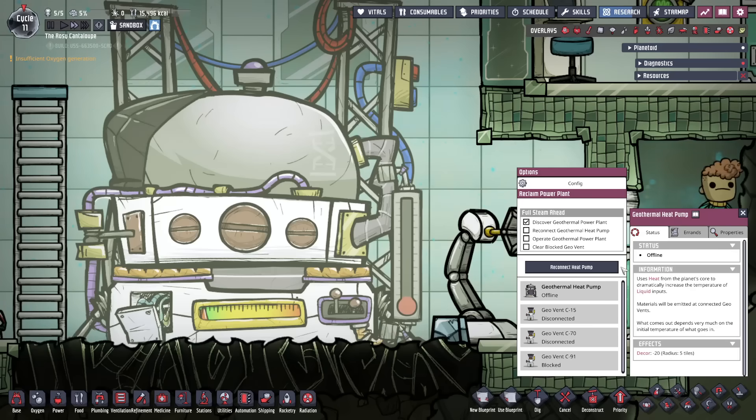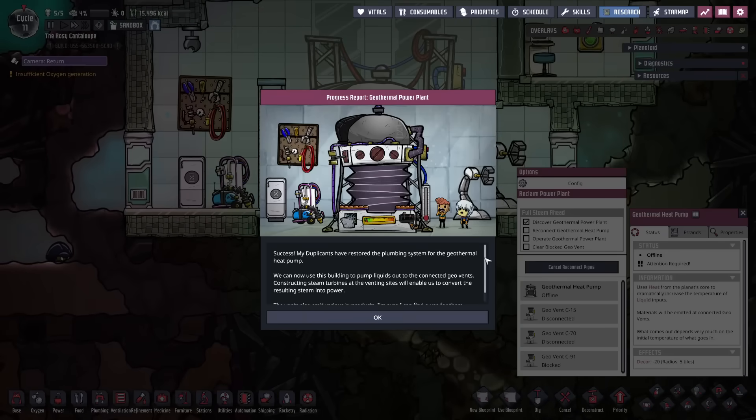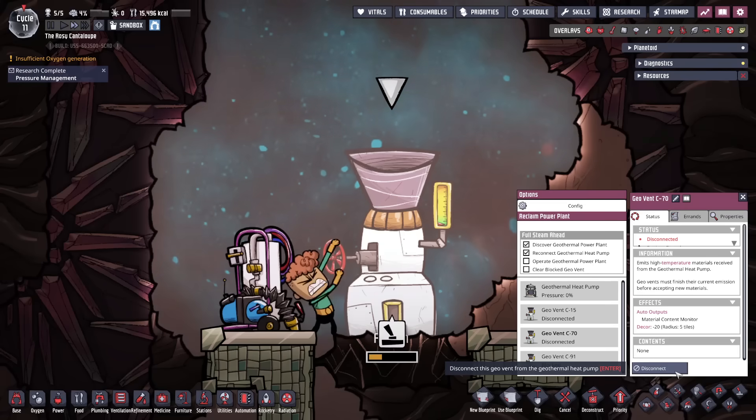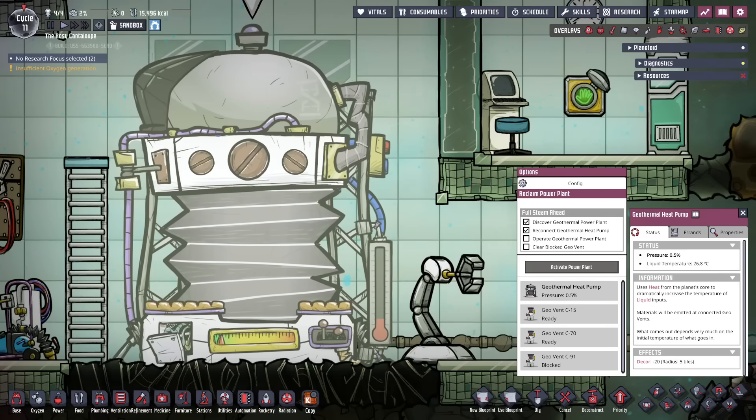These buildings are found at the bottom of a Series planetoid. The geothermal heat pump is quite large and needs to be manually reconnected by a dupe and repaired with 1,200 kilograms of steel. Steel and plastic are also needed to harness the power anyway, and for help with getting these, see the dedicated tutorial bite. The three geo vents also need to be toggled to be activated.